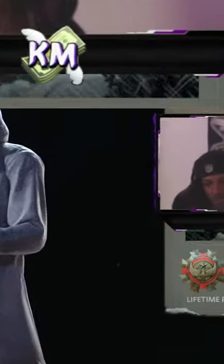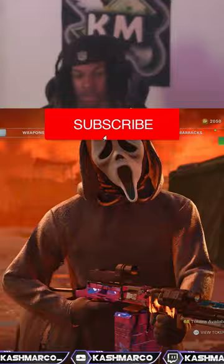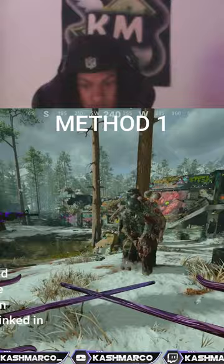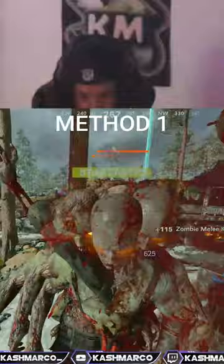How you can get to level 2500 — this method works for all platforms. All you'll need to do is simply join my lobby just like this right here. I'm gonna start a game of zombies, then once the game starts all the zombies will be spawned right in front of you, and we could just sit here and get all the kills.